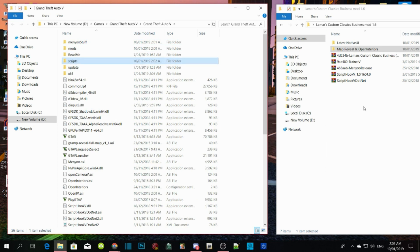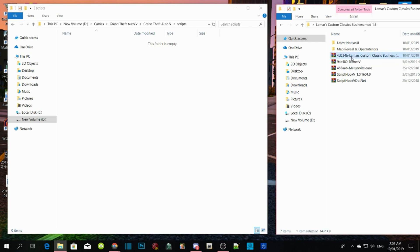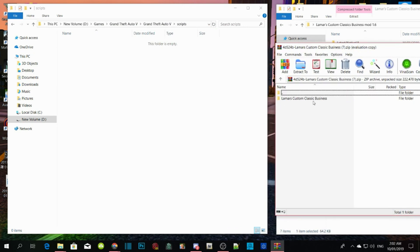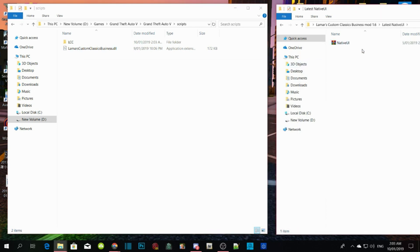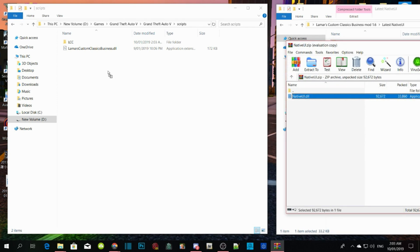Once you've done that, press Enter. Now select Lamar's Custom Classic Business extract file. All you got to do is select the LCC Custom folder and Lamar's Custom Classic Business .dll, and drag them into your scripts folder. That's it — exit out of that. Then make sure you have the latest NativeUI.dll file, drag it to the side, and install the latest NativeUI.